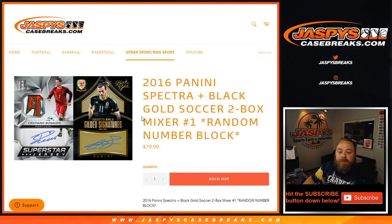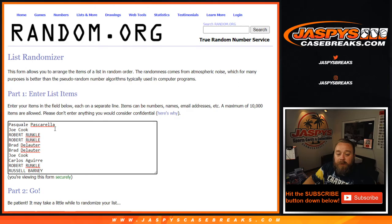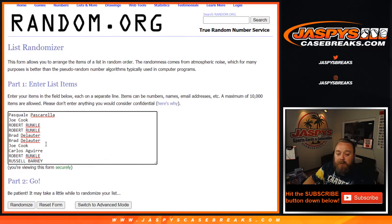Hi everyone, Sean with JaspysCaseBreaks.com here doing a 2016 Panini Spectra and Black Gold Soccer two-box mixer, one box of each product, where it's a random number block. So 10 spots in this break. Here's the list of customers from Pasquale down to Russell, last spot mojo there.